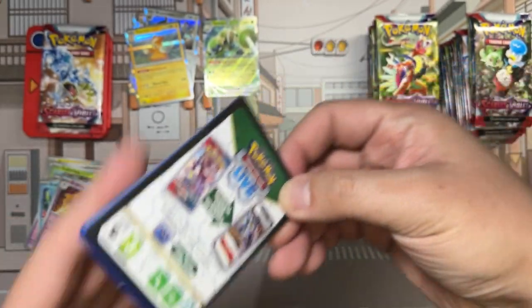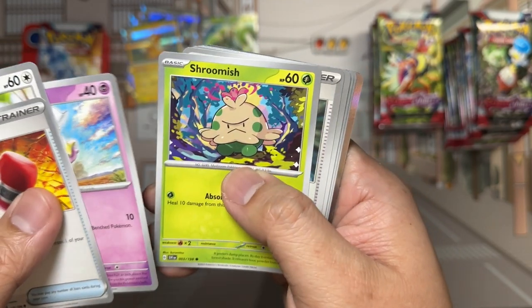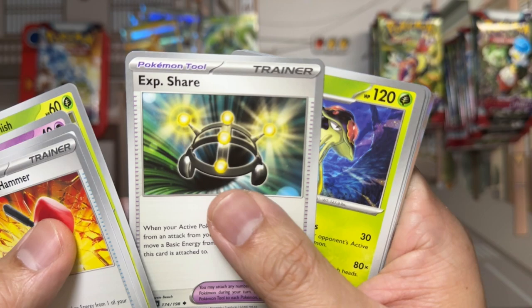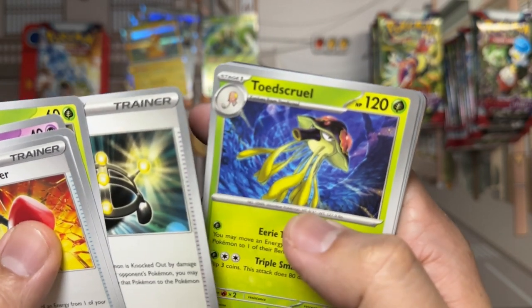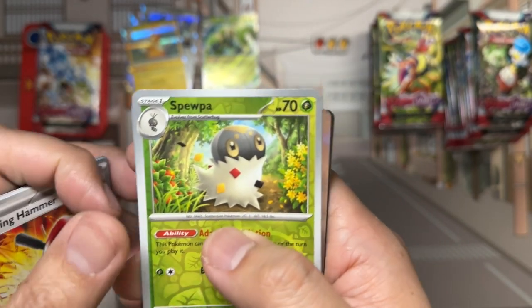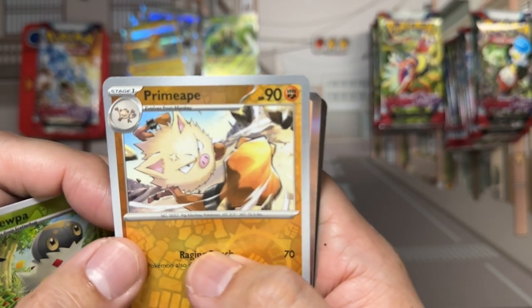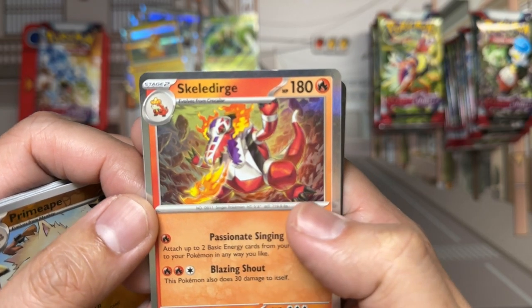New set is always fun with new art. Pack contents: Crushing Hammer, Starly, Flittle, Strumish — love the expression on his face, he's so angry. Experian Share, Toad Skull, Cyclizar. Two reverses: Spupa and Primate. Really like the art of the Primate there. And Skeledurge — wow, look at that guy.